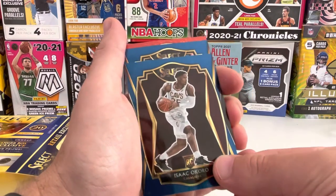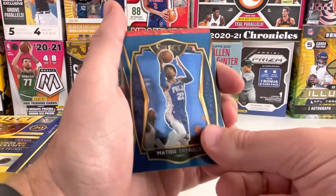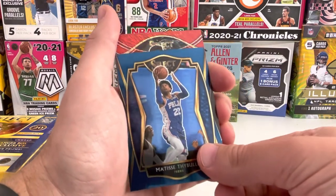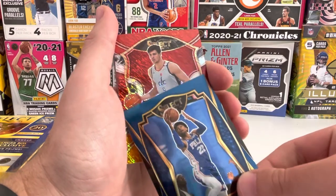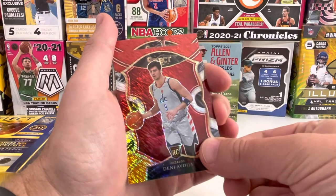There's one more before the shimmers start — Matisse Thaibault. Come on, let's hit a rookie on one of these shimmers here. Denny Avija — that is a rookie. Not a big hitter, but we'll take it.